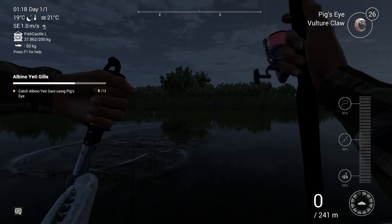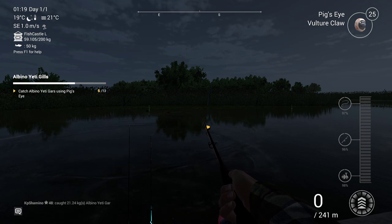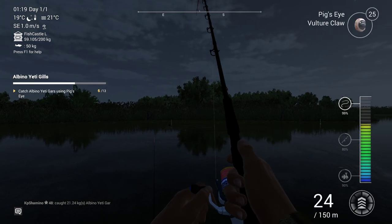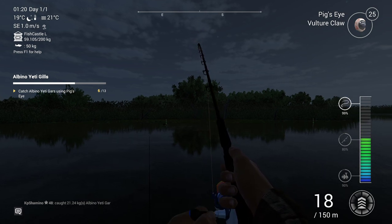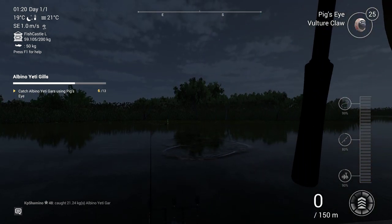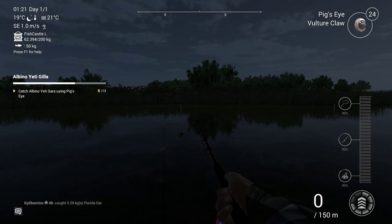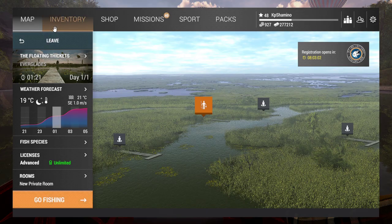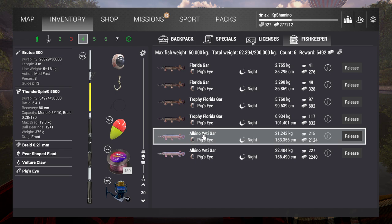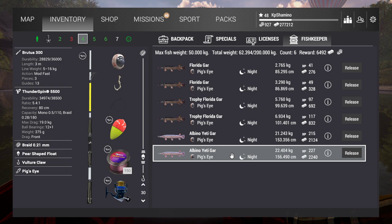That's number six. Let's have a look what we got on the Brutus — it's not albino, it's a normal one again. So that was it for the video guys. Thanks for watching, very fun fishing, it's not that complicated. It's a little bit easier on the Fisherman than on Fishing Planet Steam. Just take the time, you've got 14 to 15 days. It's going to take a lot of big eyes, you guys can see it. So I got now six fish and four of the six fish are normal trophy gar or normal Florida gar. Thanks for watching, have fun, bye bye.